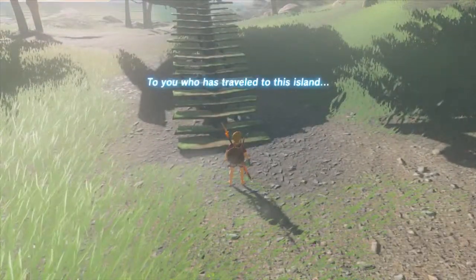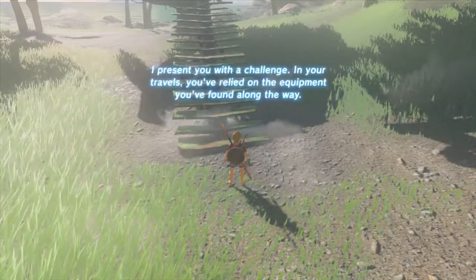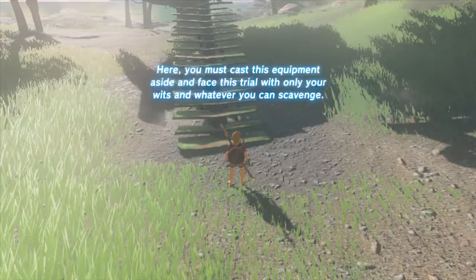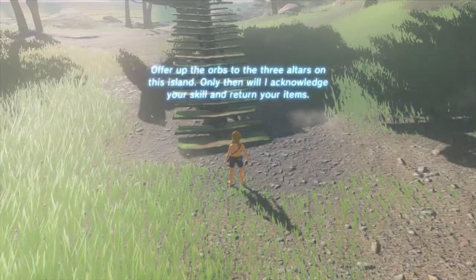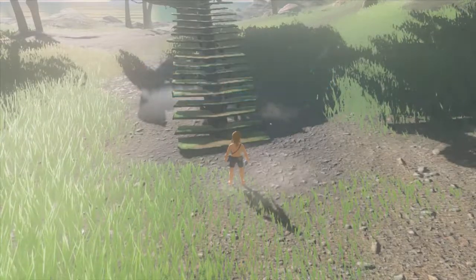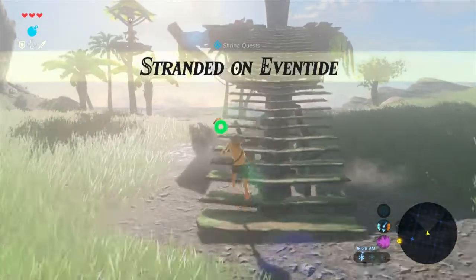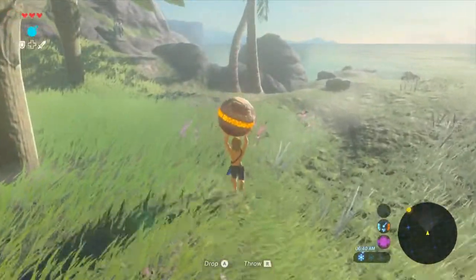Alright, whatever. The game says: 'To you who traveled to this island, I present a challenge. In your travels, you rely on the equipment you found along the way. Here you must cast this equipment aside, because you travel through all your wits and whatever you can scavenge. Offer your wits to three altars of the island, and we'll acknowledge your skill and return your items.' Okay, but yeah, we just wanna get the orb here and run away. That's the first thing we wanna do.